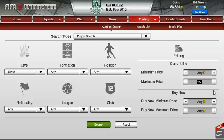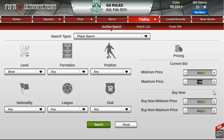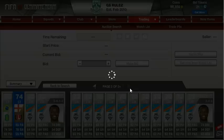The first technique was more suitable for people that don't have as many coins as others. This second technique might require you to have around 50 grand or so. In this technique you set the level to silver again, but this time the minimum price is 5,000 coins.